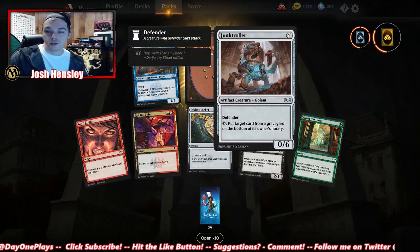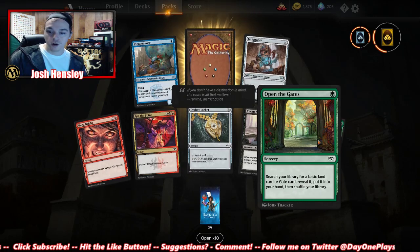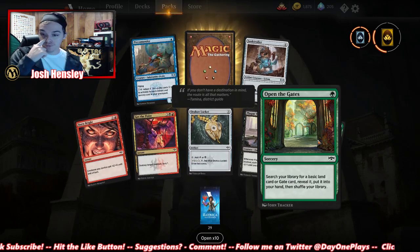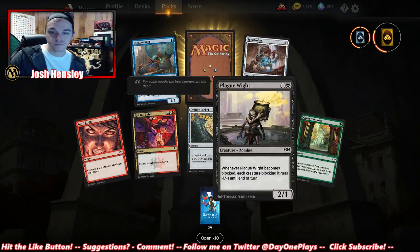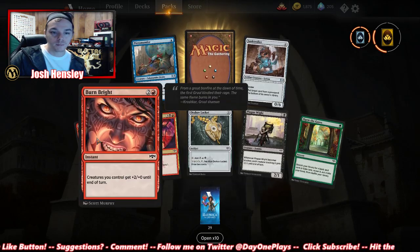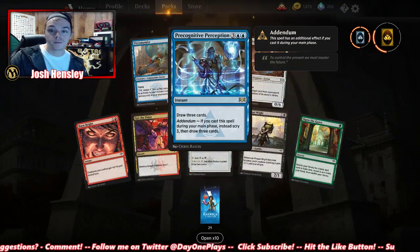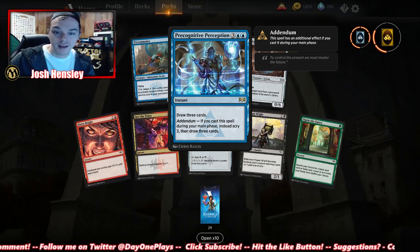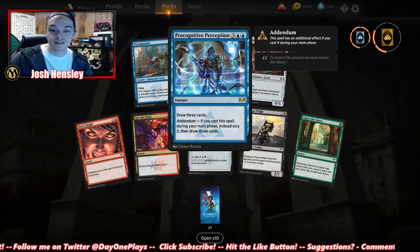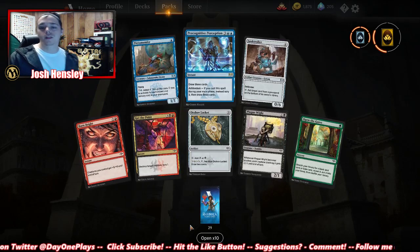Junk Troller — put target card from a graveyard on top of its owner's library. Open the Gate: search your library for a basic land or gate card, reveal it, put it into your hand, shuffle your library — that's pretty good. Burn Bright: creatures get +2 until end of turn. Precognitive Perception: draw three cards; if cast during your main phase, instead scry 3 then draw 3. That's a pretty powerful draw card.